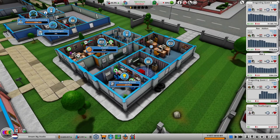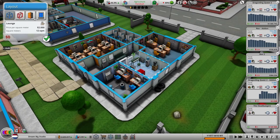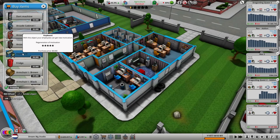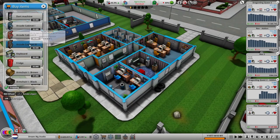Here comes the third point: you need to give your staff some means to regenerate their motivation. The keyboard in the lounge has a 5-star power in terms of motivation regeneration. The arcade cabinet comes in second with 4 stars. It is important your office has enough keyboards or arcade cabinets — the more people there are in the building, the more of these objects you will need.